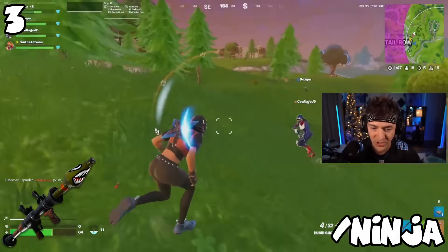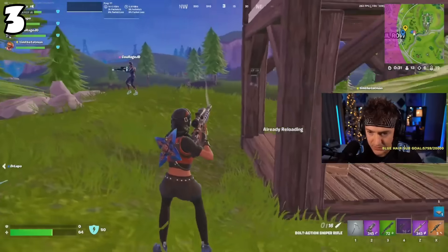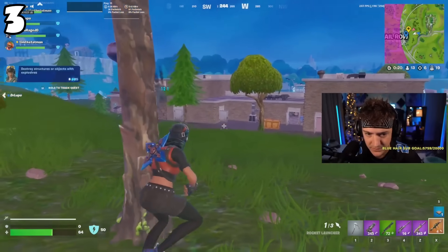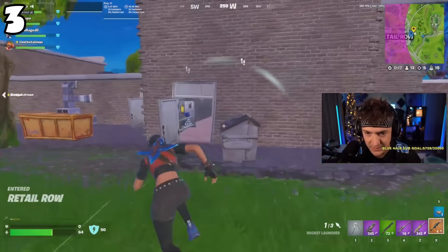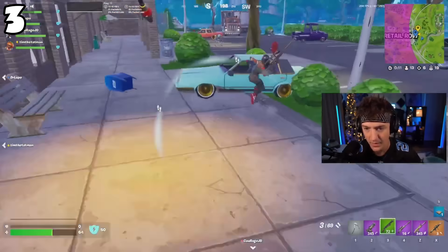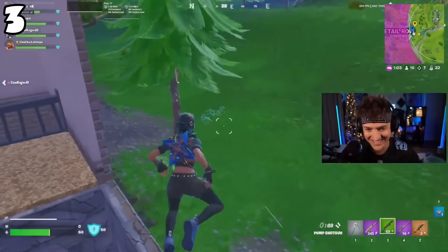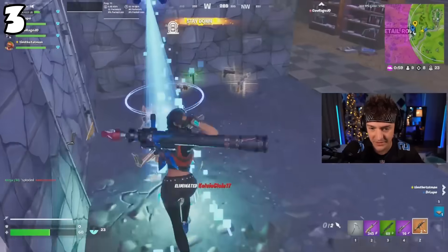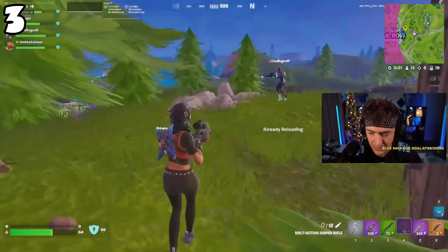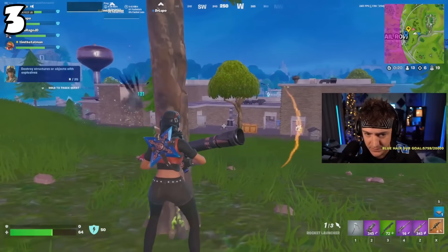Moving on to my number three spot — it is the RPG, and talking about a weapon that has not been in the game for years. I don't know whatever happened to the RPG, but it is back like it never left: 110 damage plus in most variants. This thing hits absolutely different this season. A lot of players probably haven't even gotten their hands on one yet — the easiest way to get it is out of supply drops for that purple and legendary variant. It's not as good as it has been previously just because players are more proficient at building and can counter your RPG. Rockets are not that common on this map either, but if you're able to get a couple, I would absolutely take an RPG this season.